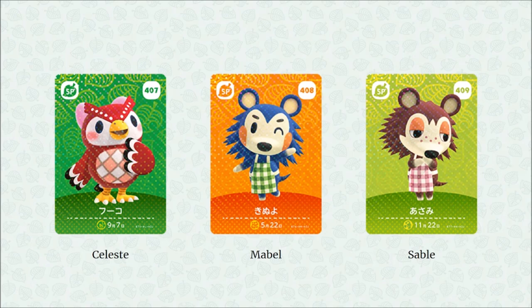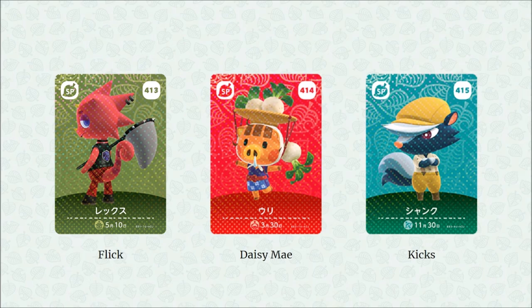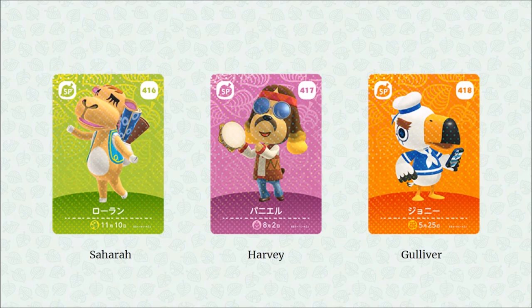Next three are Celeste, Mabel, and Sable. Then we have Label, KK Slider, and CJ — I really like that CJ card, I'm getting all these cards, let's be honest. Flick looks amazing, then you have Daisy Mae and Kicks.